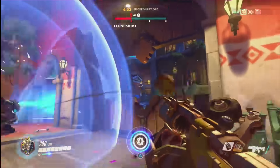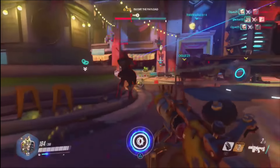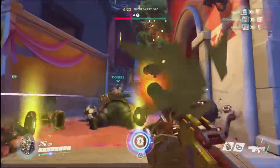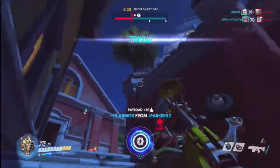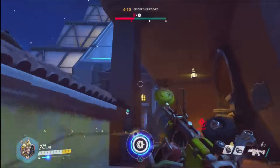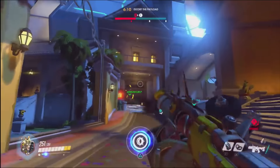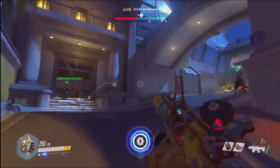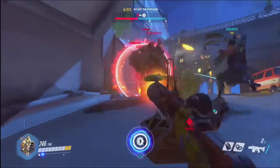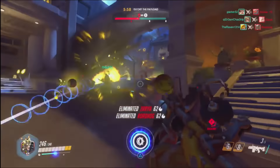If you want to find Mew, Mew is generally found in the games near really tall trees. Trees are connected to Mew, just like they're connected to Jirachi and a couple of other Pokémon. So look for really tall trees in your area. There haven't been any confirmed locations for Mew yet, but wherever you are, just look for some really tall trees and you might have a little bit of luck.